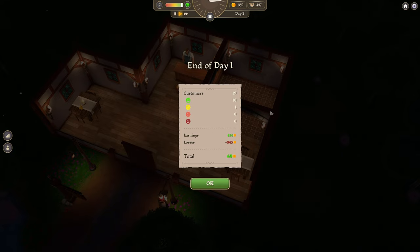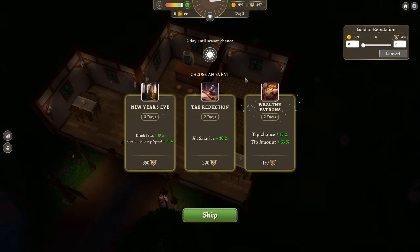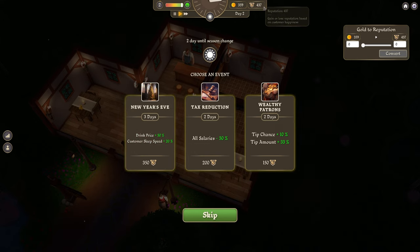Earnings 414 gold, losses 345 gold. We made a total of 69 gold. There's an event — New Year's Eve, 3 days. Drink price plus 30%, customer sleep speed 20%, tax reduction. All salaries minus 30%. Wealthy patrons: tip chance plus 10%, tip amount plus 33%. And we can also turn gold into reputation points.